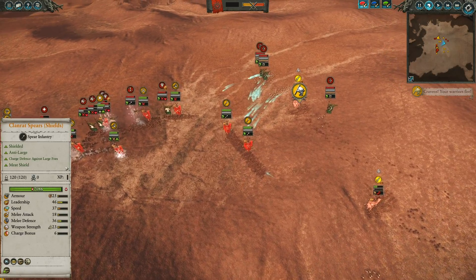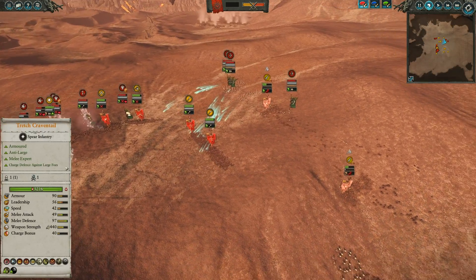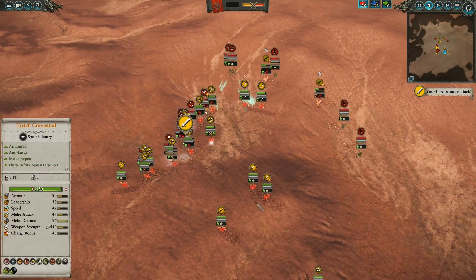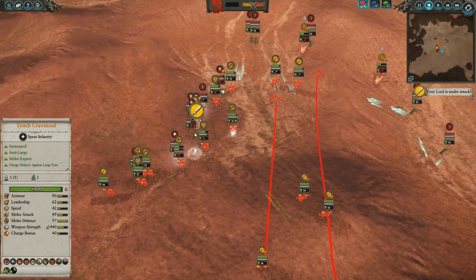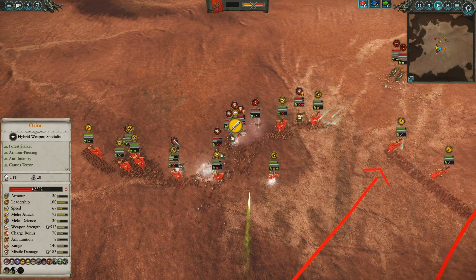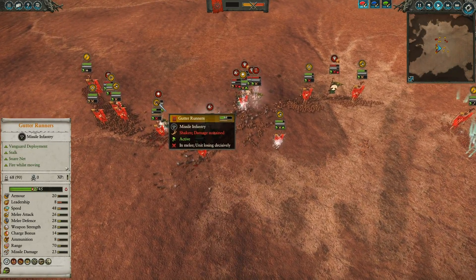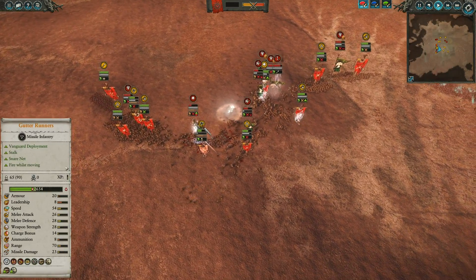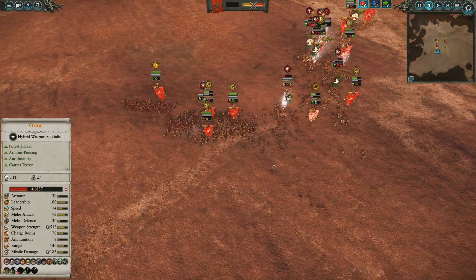I continue to give chase with some of the Clan Rat Spears with their shields, used to protect them against all the range fire coming in. I've also got all of these Slaves slowly closing the gap towards the Archers. I'm relatively satisfied with the skirmishing. Up front, you can see Orion is in a bit of a tight spot, but I am now losing ground. These Gutter Runners give up on the fight — they get terrified off, of course. Orion has that fear and terror combination.